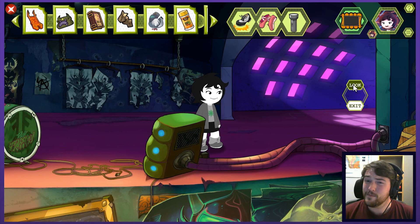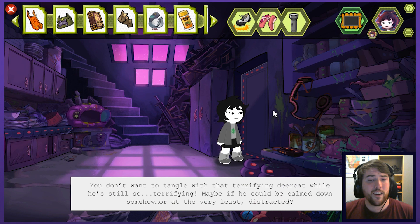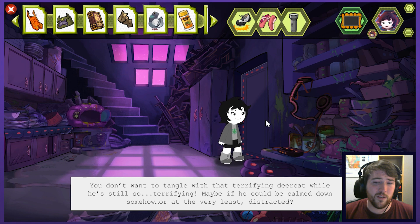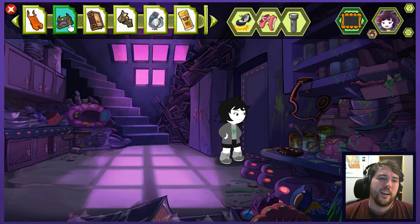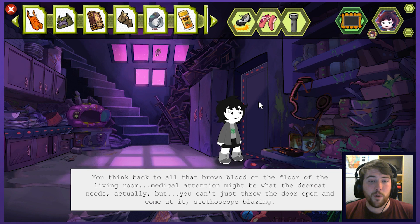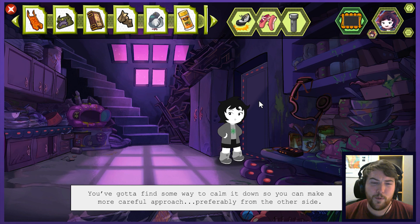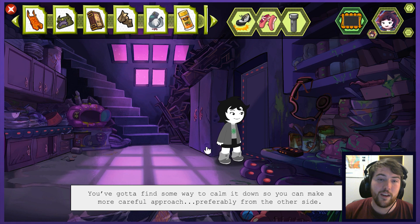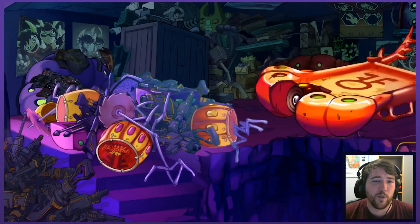I guess we go but we still have to get past his pet, right? He's so afraid of that thing. You don't want to tangle with the terrifying deer cat while he's still so terrifying. Maybe if he could be calmed down somehow or at the very least distracted? Use buyers as a distraction or worse, an offering to that angry beast? You would never. Yeah, Jude would be super bummed about that. You think back to all the brown blood on the floor of the living room. Medical attention might be what the deer cat needs actually, but you can't just throw the door open and come at it — stethoscope blazing. You've got to find some way to calm it down so you can make a more careful approach, preferably from the other side.